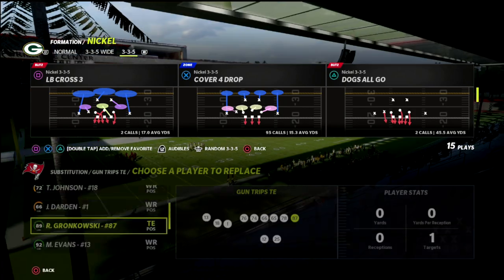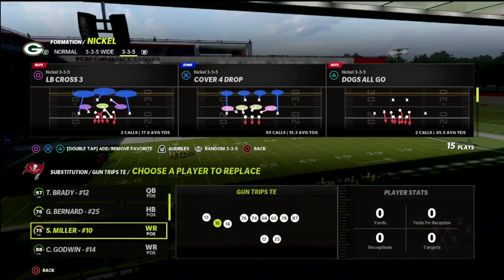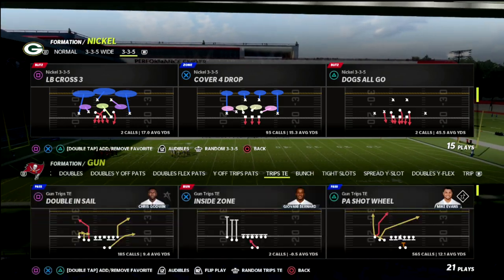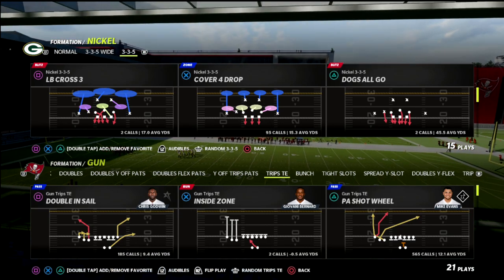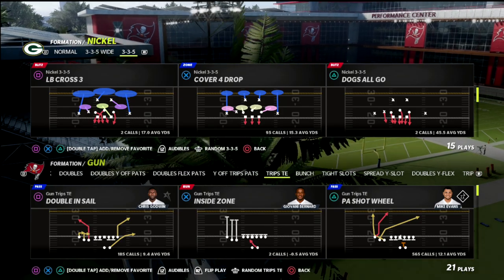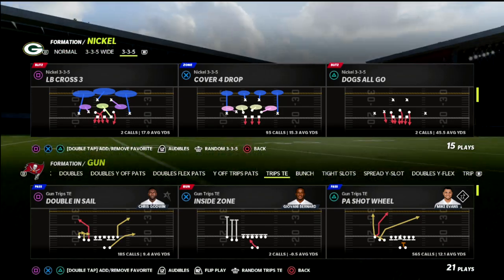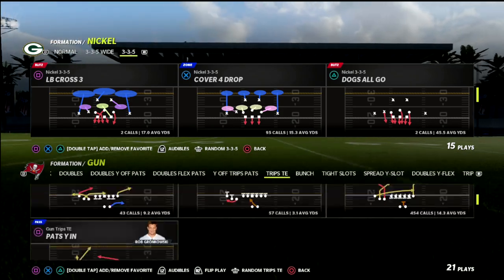In this video I'm going to be breaking down a very simple route combination that you can utilize. It's going to beat every defense in this game and honestly throw your opponent off guard, because the user lurk is actually relatively difficult for the user to have in this particular coverage. It's also going to be a nice little counter to some of the main concepts you're going to be running out of trips tight end.